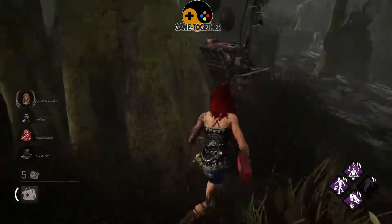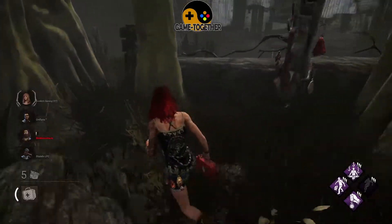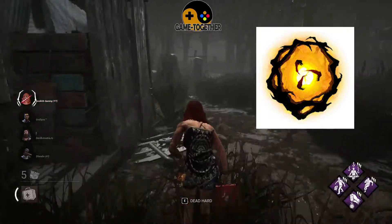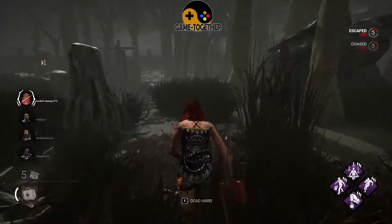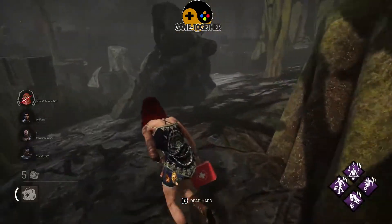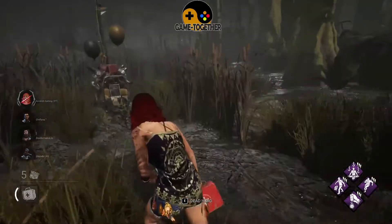The third and final type of currency in Dead by Daylight is called Auric Cells. Unlike the other two, Auric Cells can only be purchased from the in-game store. They are mainly used to get cosmetics from the store for your characters, but can also be used for a few other things as well.